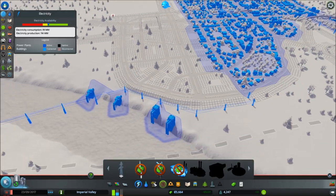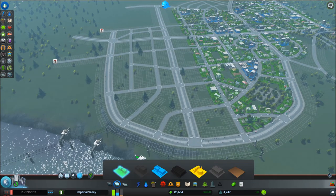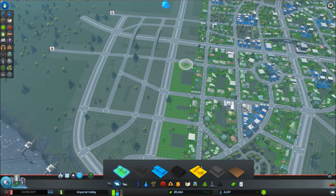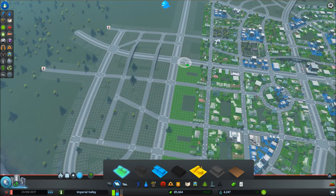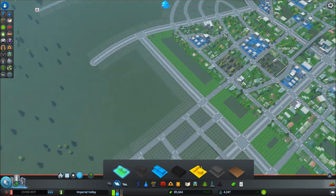We've got a little bit of electricity to boot, and I think we're ready for some people. So the main demand definitely is residential right now. Just go ahead and paint in some of that. And we're going to want to have some commercial in here as well. But I think this whole spot right here initially is just going to be for people.